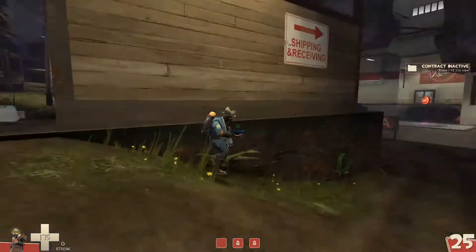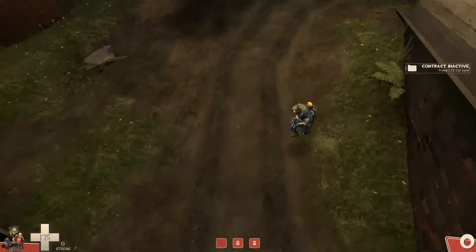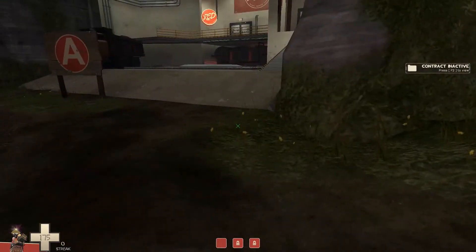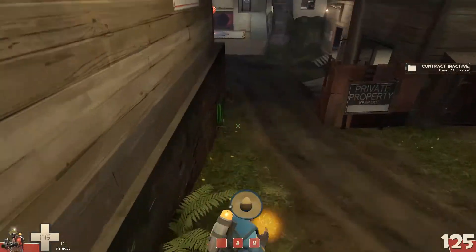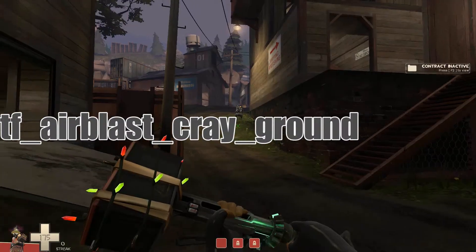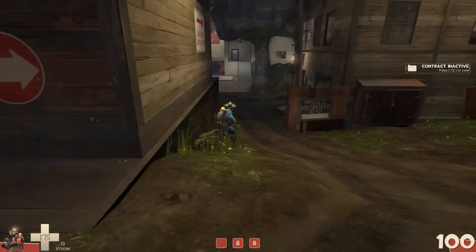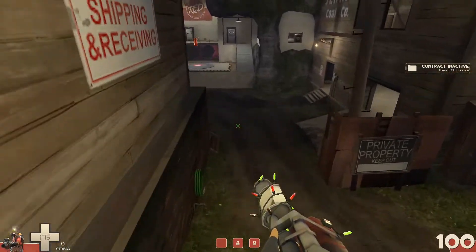They may even be more situational than using the Homewrecker. The first step to performing an airblast jump is to know your airblast — in particular, tf_airblast_cray_ground_reflect, set to one or zero. By default this is set to one. This command determines whether, when you airblast a player off the ground, they're going to bounce or flop.